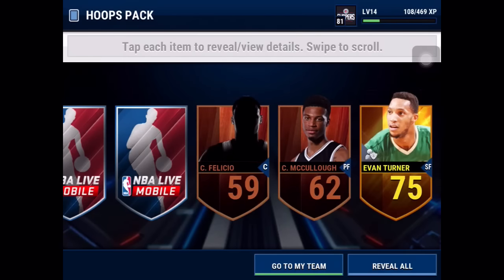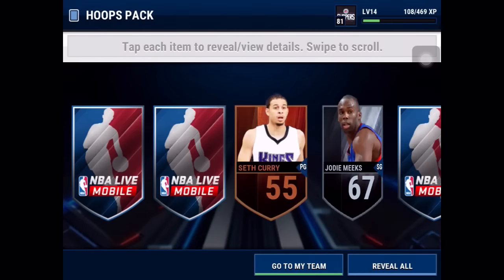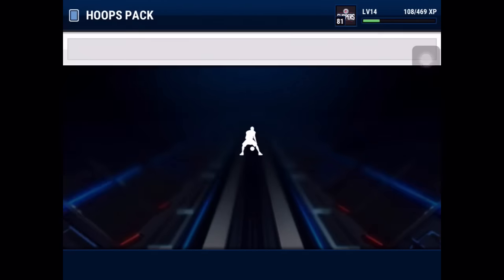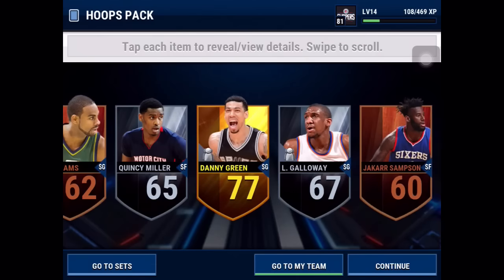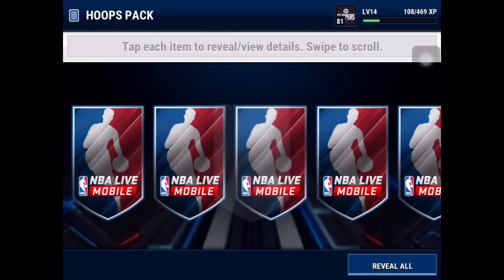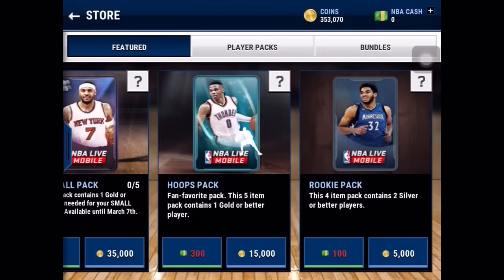We want to see that elite. We get Evan Turner, 75. But that's alright because we just started. We do need some elites. CJ Watson, 76 overall. Danny Green again — we've pulled him a few times. He's one of the cheap ones, goes for like 3.5 to 4k. We get Derek Favors — that's good, I think he goes for about 25 to 30k.